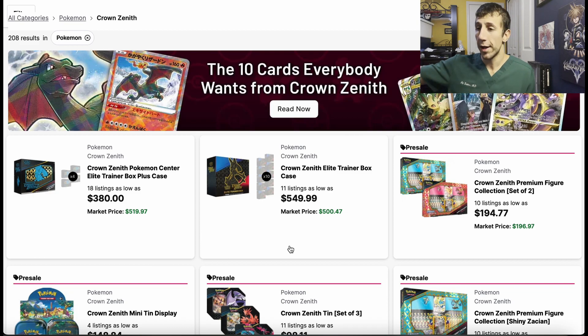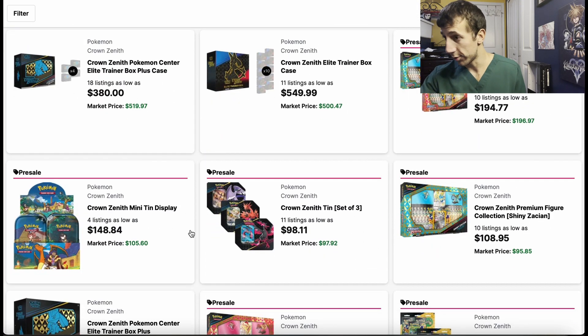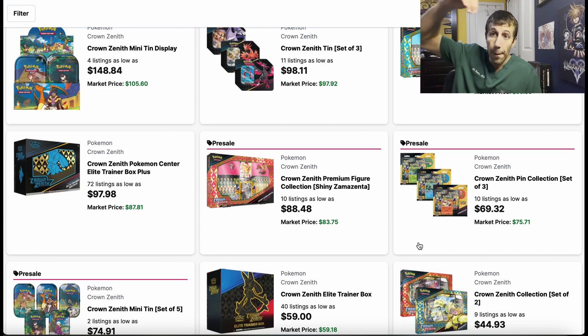This is Crown Zenith — and Scarlet and Violet is coming. Remember, there's more Crown Zenith product still to come out — this is not it. You have the ETB right now, and more stuff that has not come out yet. Don't rush. These products are coming out over time from now until around March or May. Which means more product is going to be opened, which means prices are going to drop.